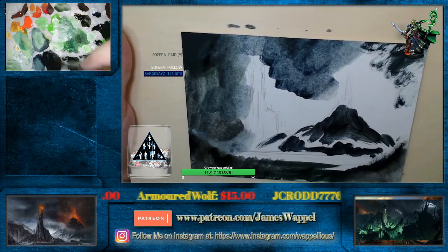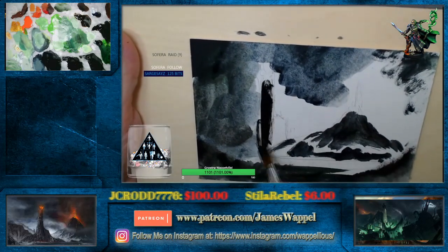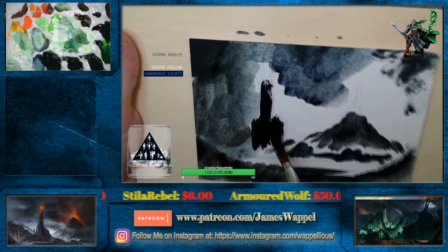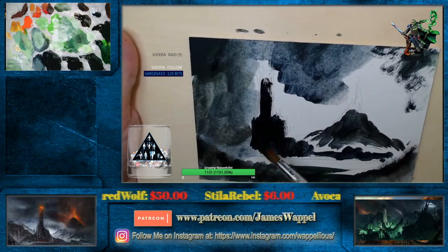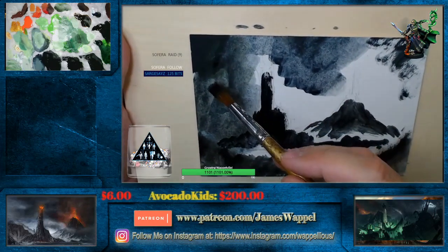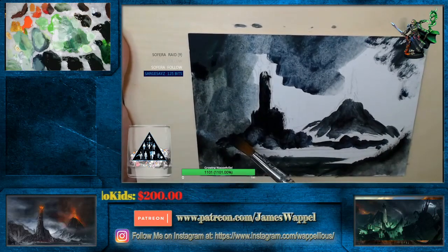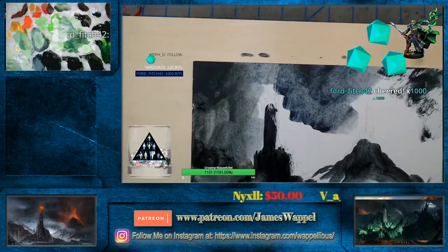Time for our dark evil tower to get some darks here. All we're doing is just blocking this in. Look at this — it's like it's a watercolor. Except we can easily go back over the top of it with some darker tones.